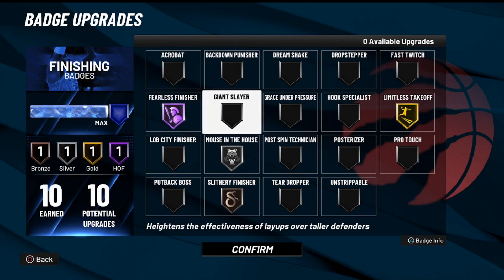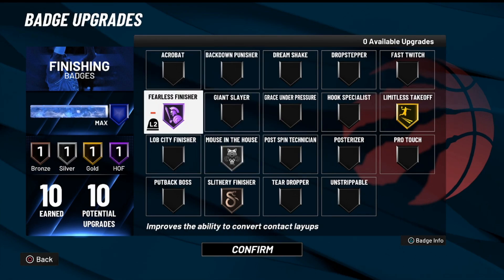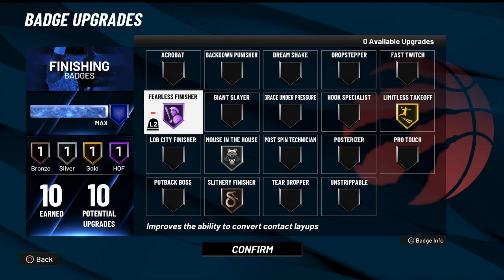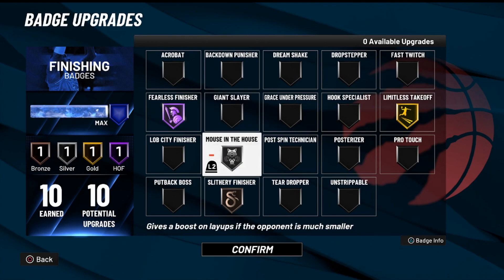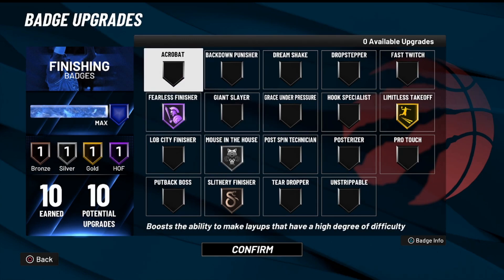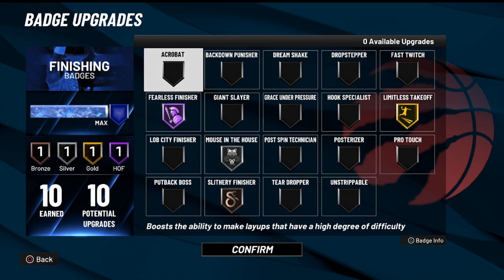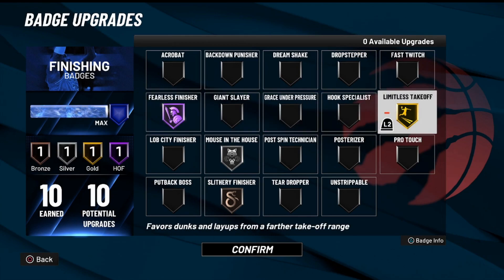Another badge to put on at least bronze if you have the extra badge points is Acrobat. This will help you out with your bail-out reverse layups, hop step layups, and spin layups. I don't think anyone really uses spin layups anymore, but I still do hop dunks. Sometimes a hop dunk may give you a bad animation and give you a hop layup instead. Reverse dunks are always OP and sometimes they'll give you a reverse layup, so it's good to have Acrobat on.